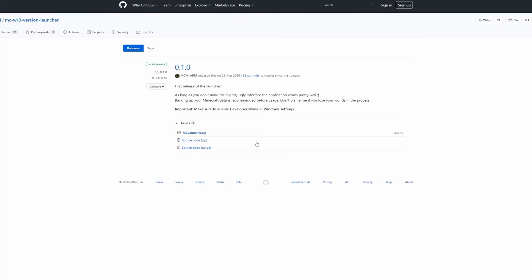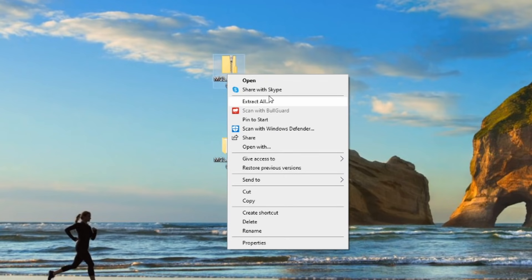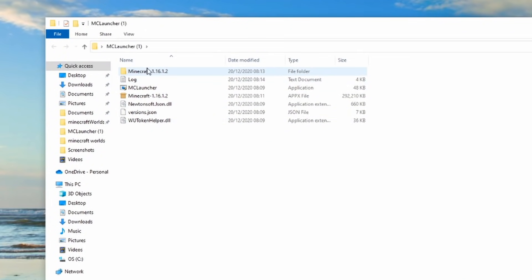The first step is to download the link in the description. Once you've done that, you will have a folder that looks a little bit like this. What you're going to need to do is simply extract all. Once you've extracted all, you should have something that looks like this — you will have a Minecraft Launcher folder.